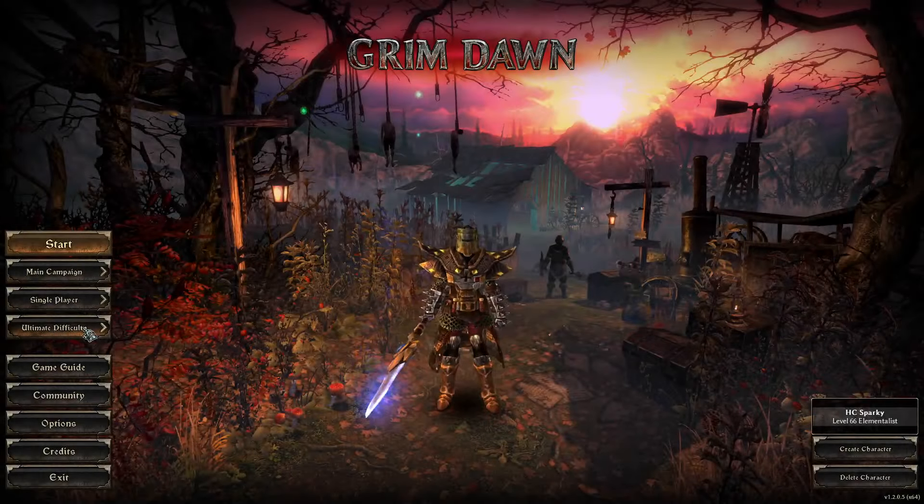I need a Rigid Shell and a Radiant Gem, so we're going to have to go back to Normal unfortunately. I'm just visiting shops so I won't bother setting it to Veteran. My second guess for the Arcane Spark vendor is Black Legion. This would be much easier if I just looked it up but it's also much less fun.